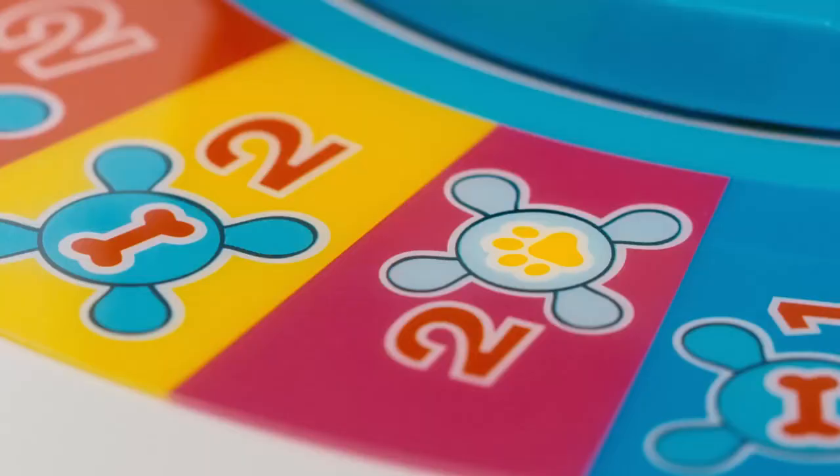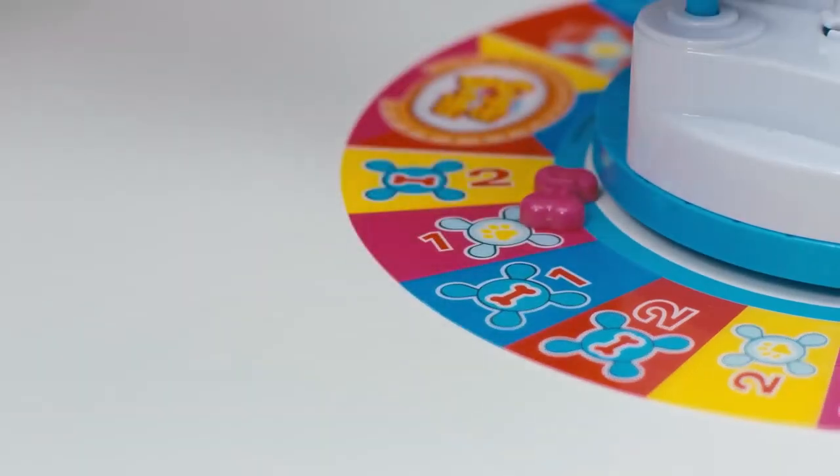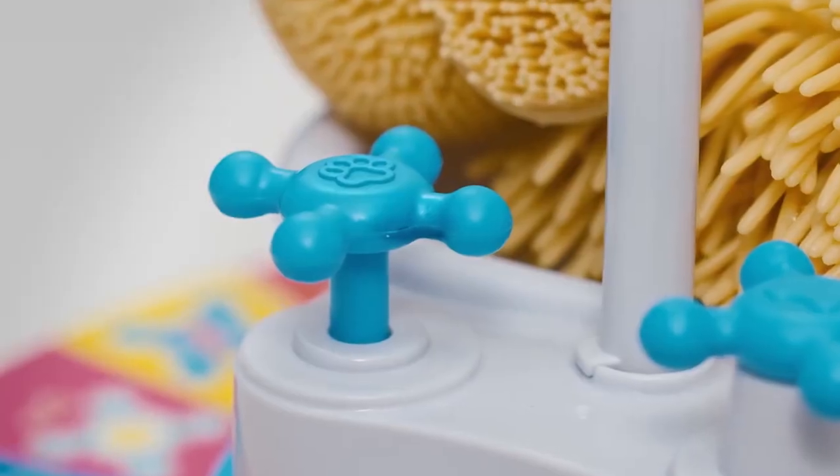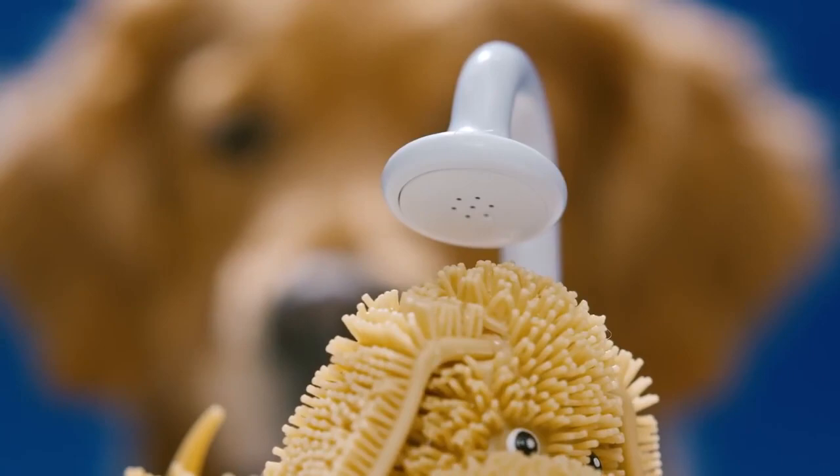I got a paw! If you land on a doggy paw, press the paw handle down, however many times the space tells you! Press! And get that doggy wet!